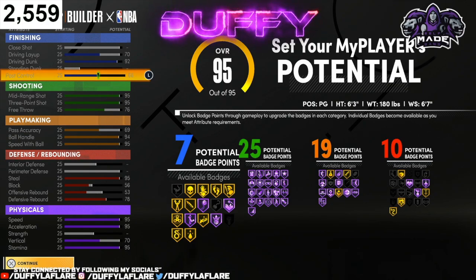Y'all get the memo with this, y'all see what I'm saying man — this is the best build you can make at the point guard position. Yeah, 7, 25, 19, 10 — I believe that is like 61 badges. 61 badges for a point guard build, that is phenomenal man. It's hard to get badges on a point guard, or a build at the point guard position, so this is definitely a W build at the point guard spot.